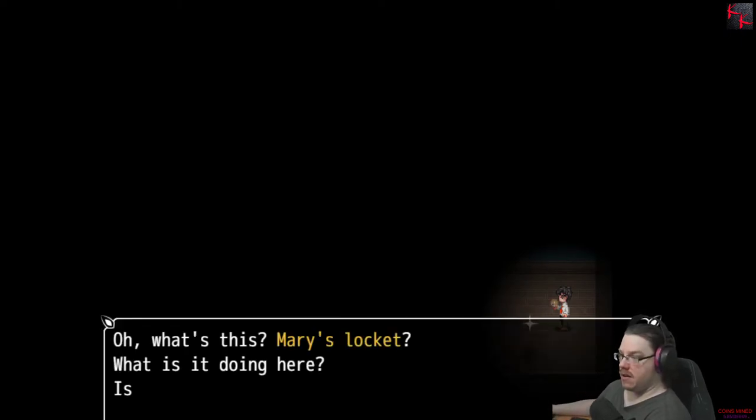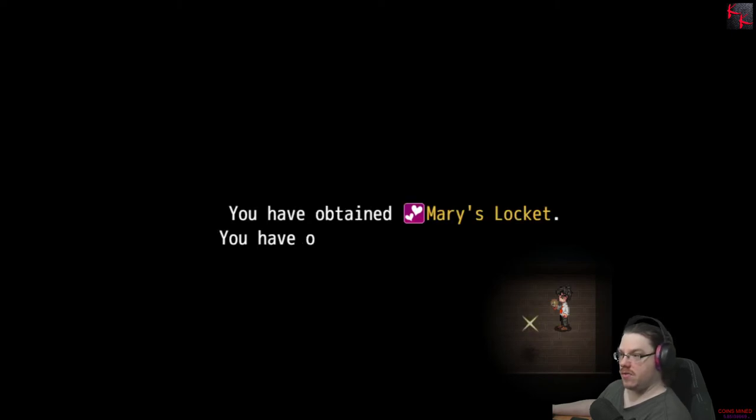What have we got here? Mary's locket? What's this doing here? Is she here somewhere? We just found her journal, right? Shouldn't I have found this in a different order? You obtained Mary's locket. You have obtained a journal entry too.